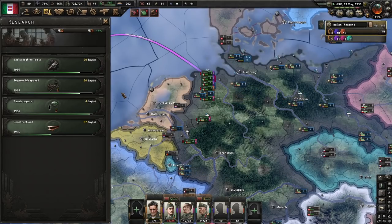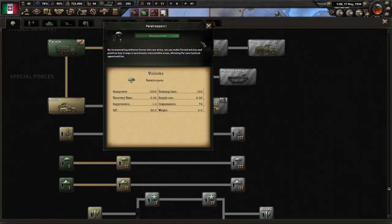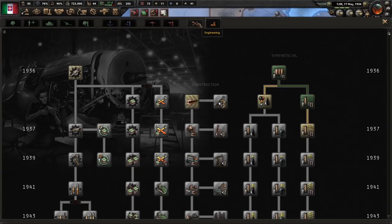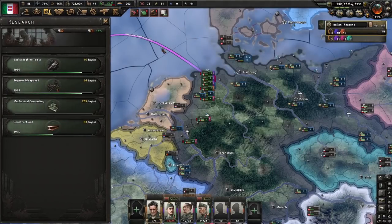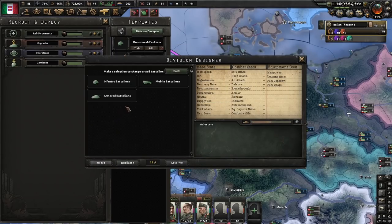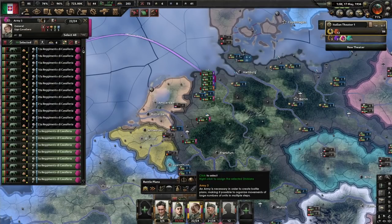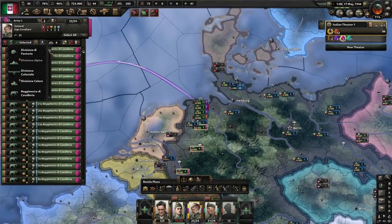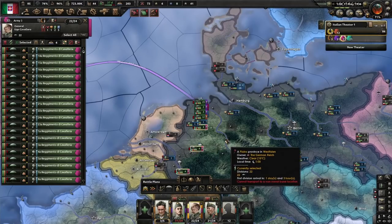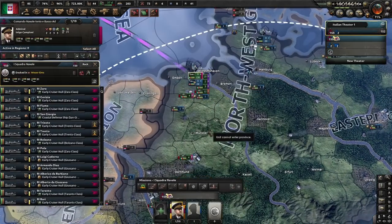All that's left now is the paratrooper research. As soon as it's finished, we create a two-width template for them. This is what you need the other five army experience from the required 15 from the war with Ethiopia for, but we have more than enough in this case. One battalion of paratroopers per division means that we can have 24 of those divisions in total under the current special forces limitation. War with the Allies is just one day ahead of us now, so let's dive into the final preparations.